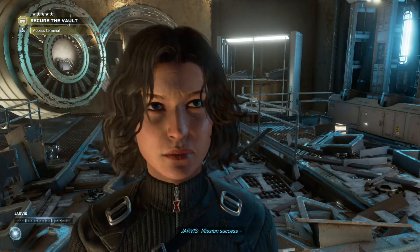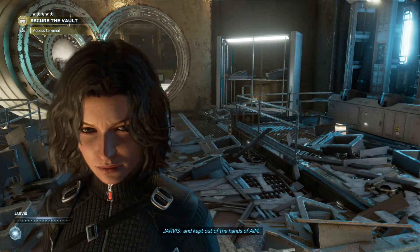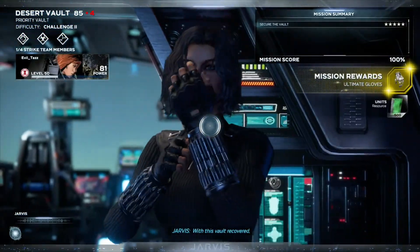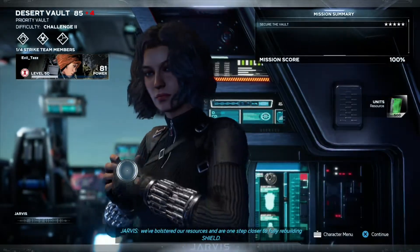Mission success. Another SHIELD vault successfully secured and kept out of the hands of AIM. Let's see what it gives us. Polychoron's good. With this vault recovered, we've got 500 units — we're one step closer to fully rebuilding SHIELD.